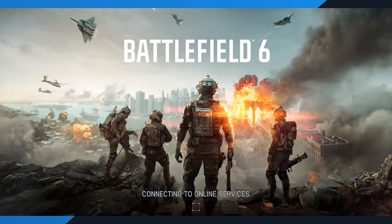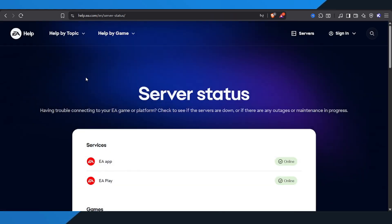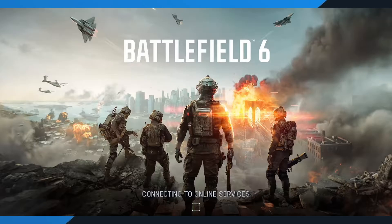If you're not getting into a queue after several retries, don't worry. Here's what to do next. Open your browser and search for EA Server Status, then click on the first result — it should be EA's official server page. Once you're there, look for Battlefield 6, or the game you're trying to play. If it says online, that means the servers are up and running, so the issue isn't on EA's end. It usually just means the servers are overloaded with too many people trying to connect at once.